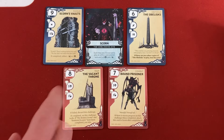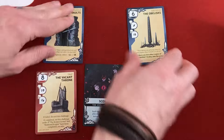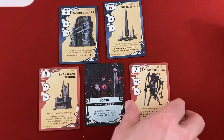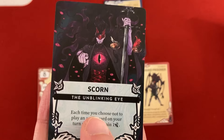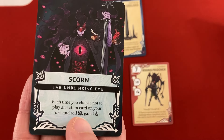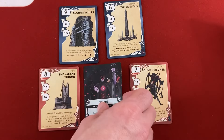I think you always have to face a specific Wellmaster and their Well deck — you can't combine those. There will be four challenges available at a time, supposed to be in a cross pattern around the boss. Scorn has an ongoing ability called the Unblinking Eye: each time you choose not to play an action card on your turn and roll the black result on one of the four dice, you gain an exhaustion card.